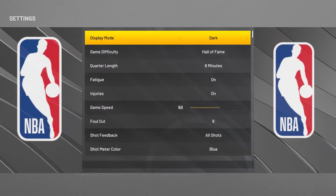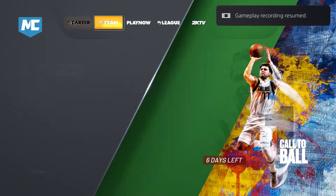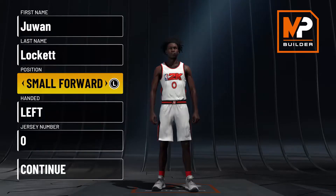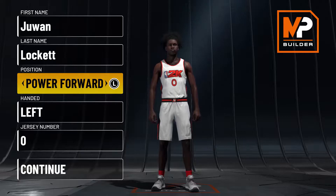First of all, go to your features, go to your settings, and make sure that you are in the metric system for this build — I'll show you why, but that's mainly if you want to get 99 speed at six foot seven. Now, you need to make this build a small forward. Whatever you do, don't make it a power forward — the play glass sucks this year, you get way less playmaking badges and you don't really gain anything.